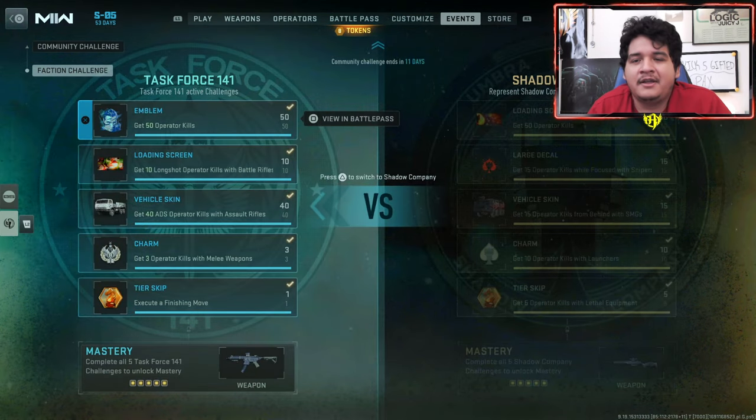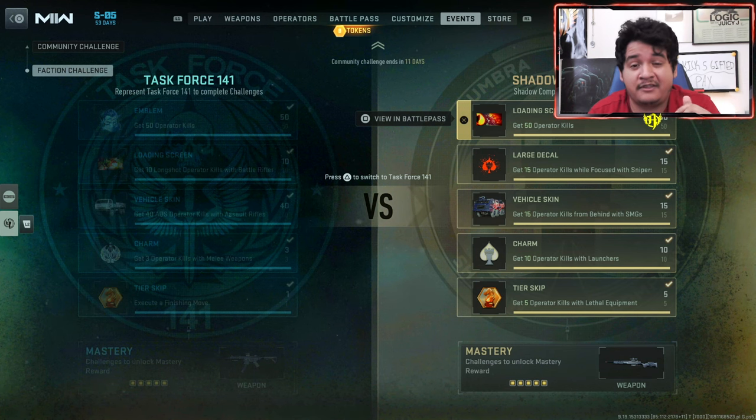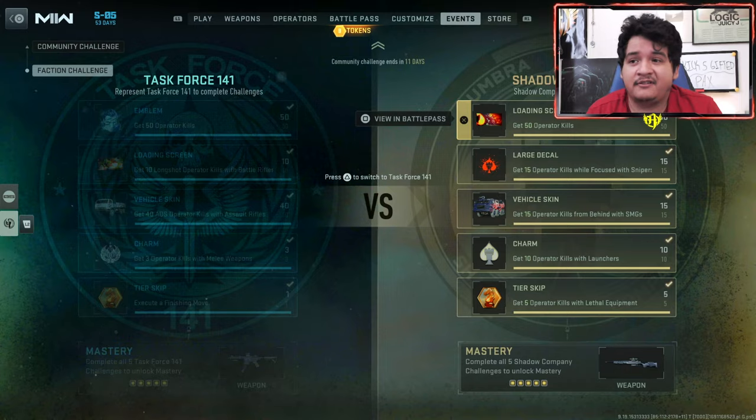These are pretty easy to do. When it comes to doing these challenges as fast as possible, I recommend doing the Shadow Company challenges first because you can easily knock them all out in one or two games if you're persistent enough.